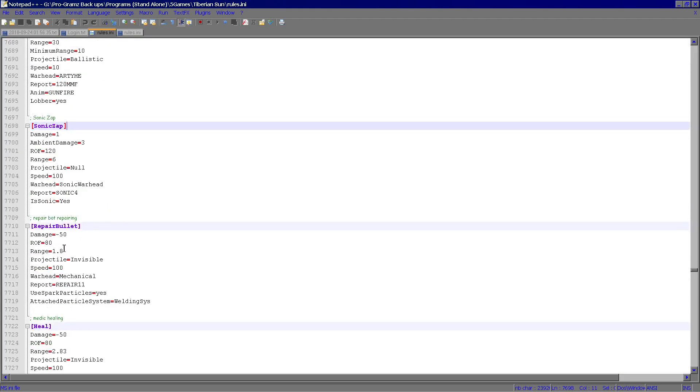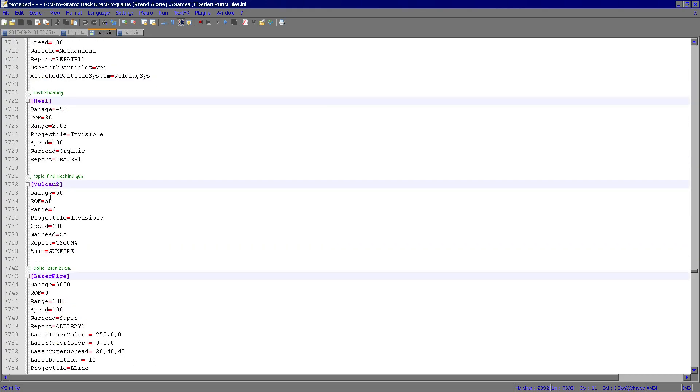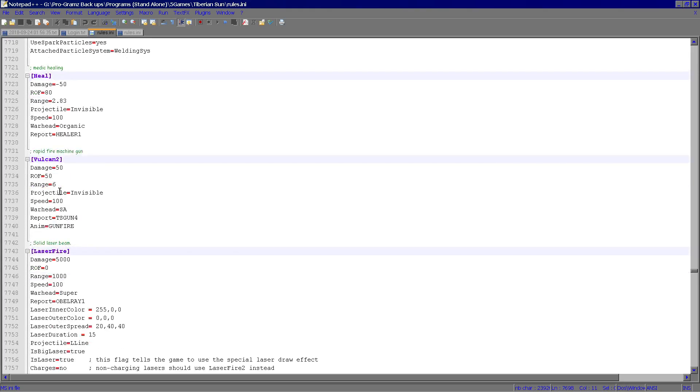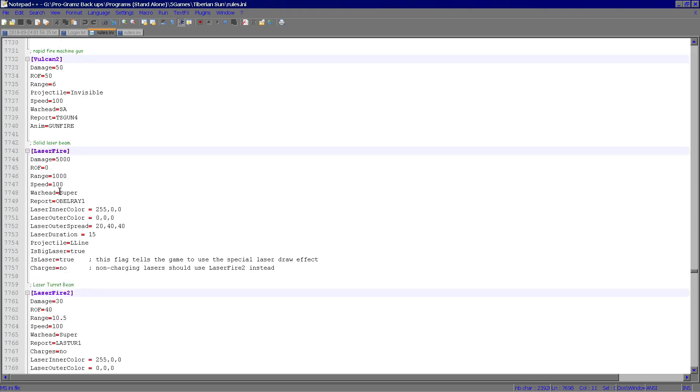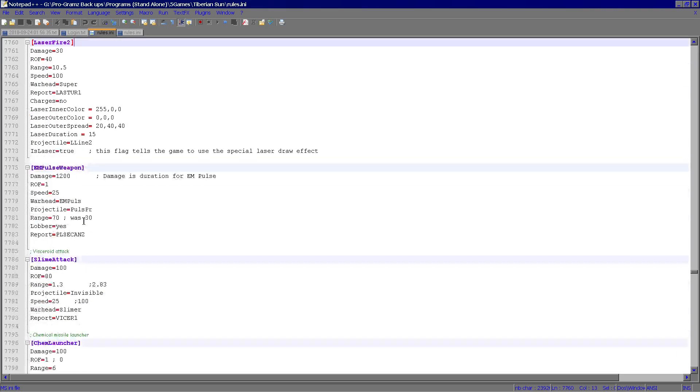The sonic zap is actually the disruptor's weapon. So that's where you find that — all you have to do is add in sonic zap as a secondary and it's got disruptor secondaries. There's the repair bullet. The heal, which I believe is for the medic — yep, for the medic from GDI's side. The Vulcan 2, which is actually the machine gun from GDI's — you know, whatchamahavit. So obviously that could be added — you can give anybody a machine gun, change their machine gun to the Vulcan, which is actually considerably better than most. Laser fire — that's actually the Blisk light's weapon. So you can mess with that or give it as a secondary to another unit. Laser fire 2 is the regular laser, which also can be added.